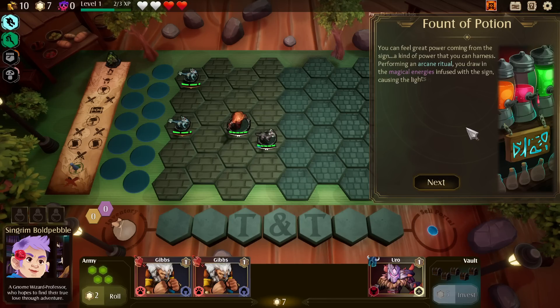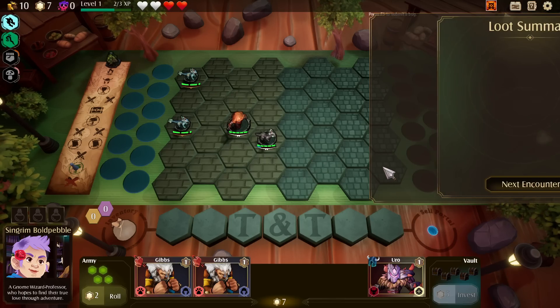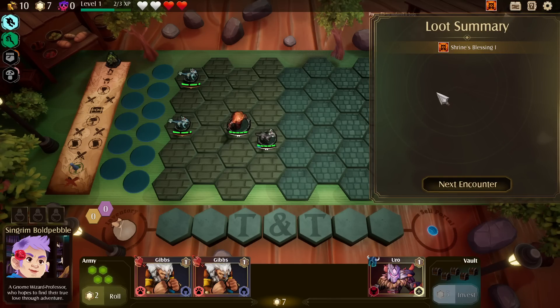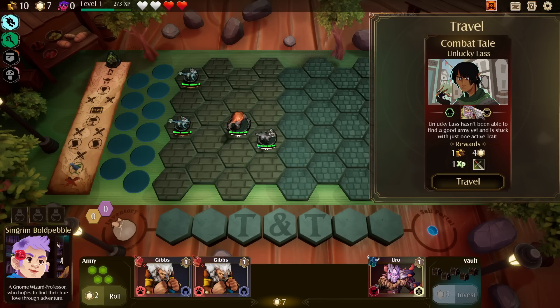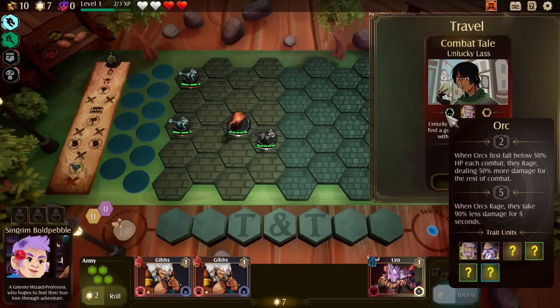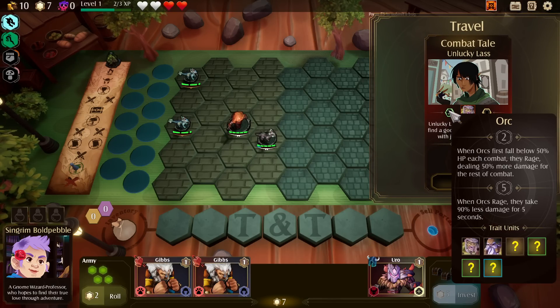You can feel a great power coming from the sign — performing an ancient ritual, you draw the magical energies infused with the sign, causing the lights of the runes to fade into nothing. So we have that shrine's blessing — it's like an actual, legit kind of artifact or passive. Unlucky lass — we might actually have to deal with something.